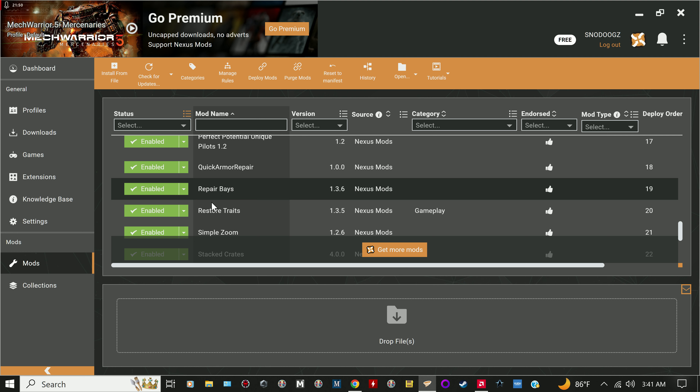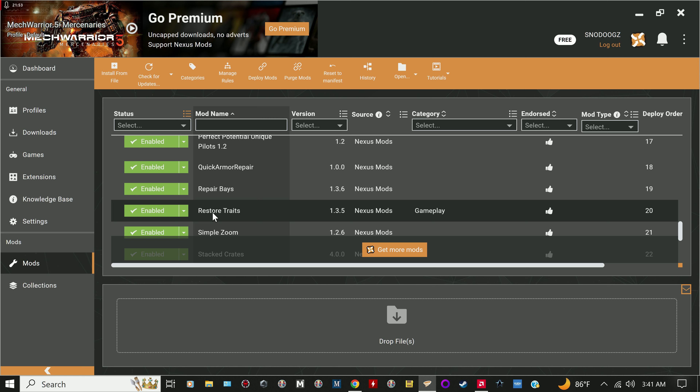Some of these mods — if you think they're too much of a cheat, you can tone them down in Mod Options. Restore Traits keeps your weapons, armor, and upgrades on your mech when you save it, instead of stripping it.